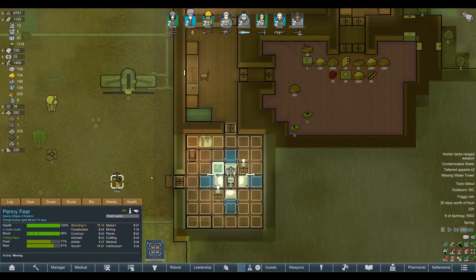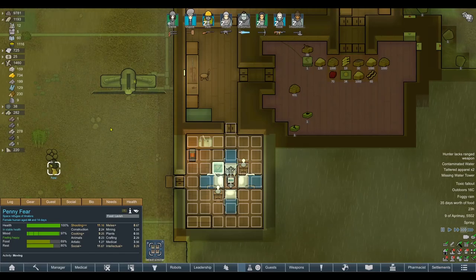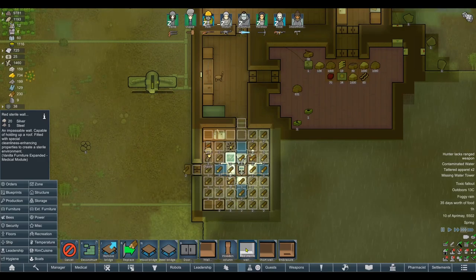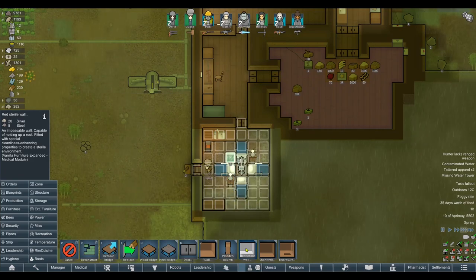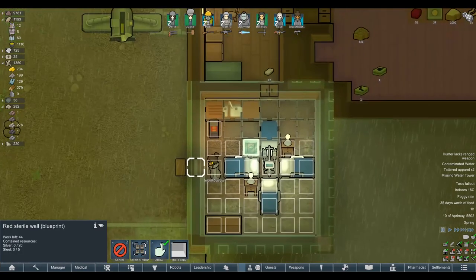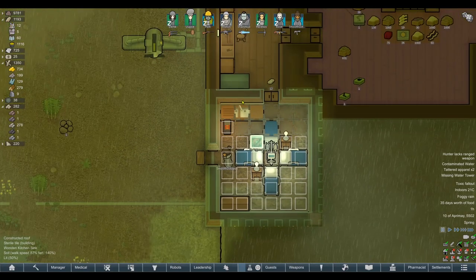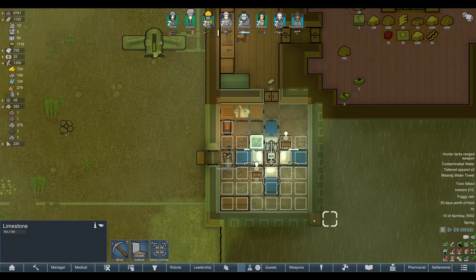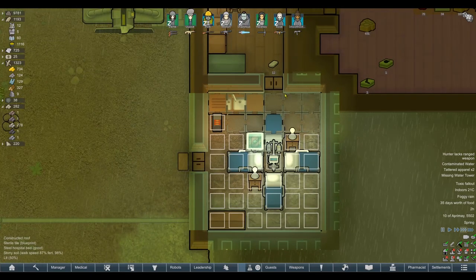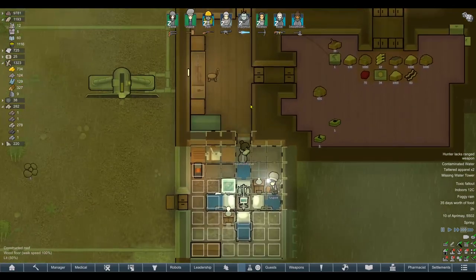We just dug up a whole vein of silver — you can see the last few blocks, and each one gives around 20 silver. That was me hoping we could put down an entire sterile floor. Thank God we didn't go through with all those cabinets just for a small research bonus. I'd rather get the sterile flooring done first — this is quite literally the difference between life and death. There are also sterile walls, fitted with special cleanliness-enhancing properties to create a sterile environment. We'll get those down too when we can afford it. This room is going to be the cleanest we can make it.